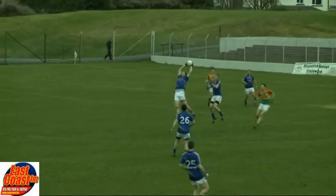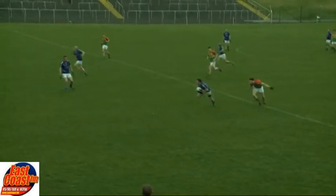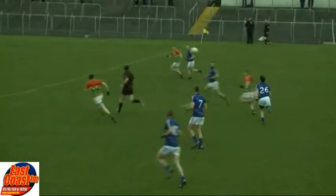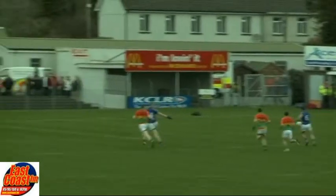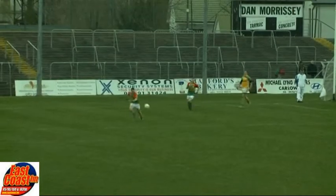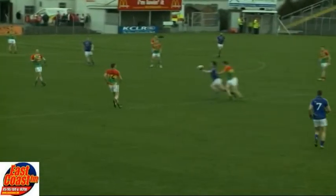The ball is with Carlow, hoofed into the Wicklow defence — Damien Power underneath it, but also James Stafford, who takes it handily and brings it out to Leighton Glynn. Another score maybe, as Wicklow come up the pitch. Leading here right on full time, 1-25 to 1-11. Ciaran Hyland goes forward into Carl Cunningham — Cunningham lays it back to Hyland, and Hyland goes for a score. Is he going to get it? No — the goalkeeper. He'll never get a better chance of scoring from that one. It was laid on for him.